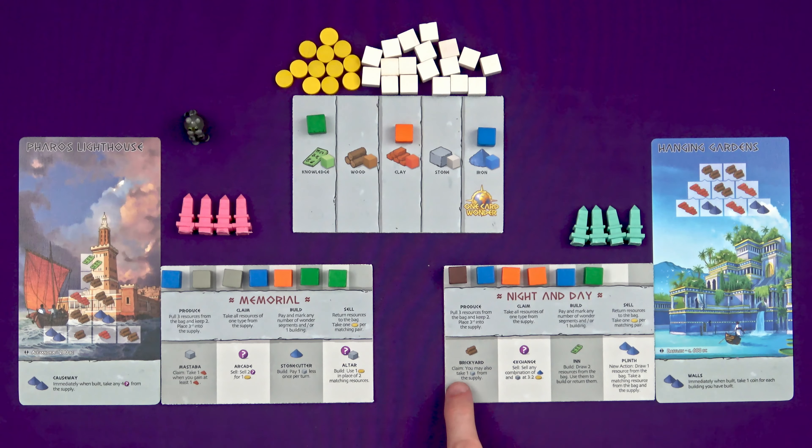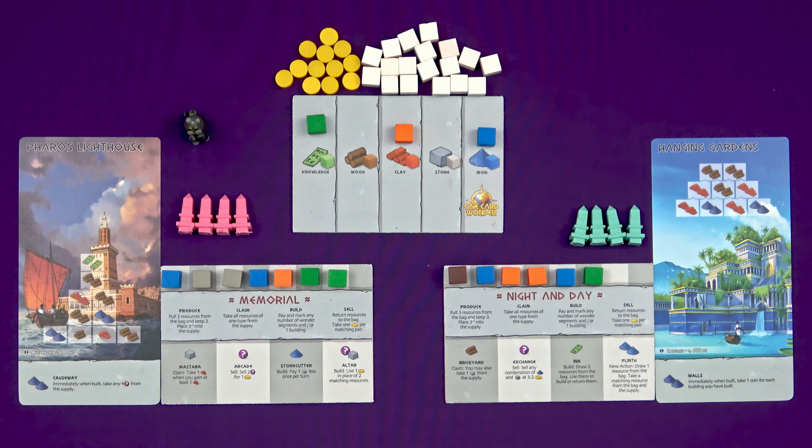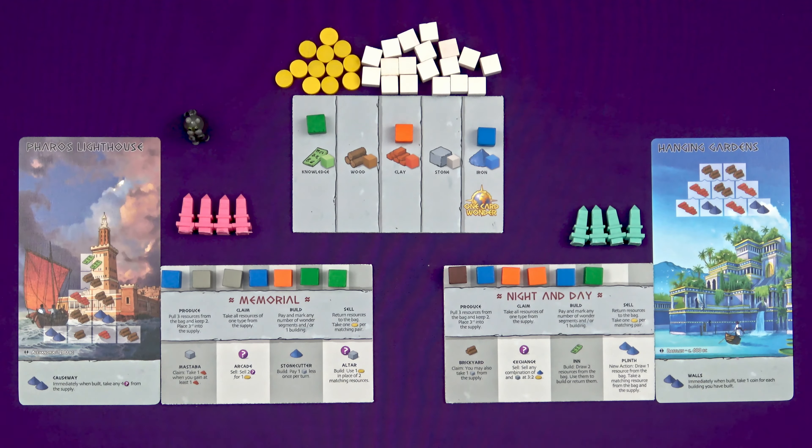What would make sense first though is the reason I took this knowledge. Thanks to my Night and Day board, I have a Brickyard. I could build this for one wood, and when I claim, I can also take a stone from the supply. Claim lets you take all resources of one type from the supply board. Selling is an action you can take to sell a matching pair for a coin, which takes less space in your storage and is a wild resource. But I could build the Exchange — this question mark here means any resource can be paid to build this. And once I've got the Exchange building built, when I sell...